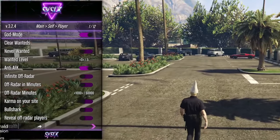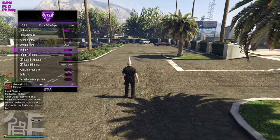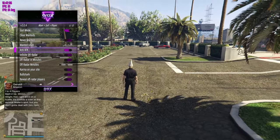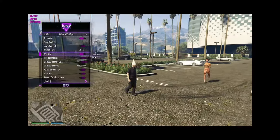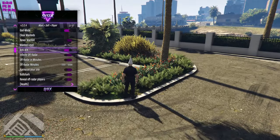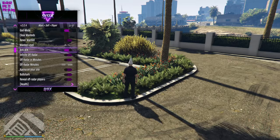Starting off with player options, you've got God Mode, Never Wanted, Off The Radar, and Anti-AFK. Say you want to go somewhere, get something to eat — you've got Anti-AFK so you can do that and you won't get kicked from the game.